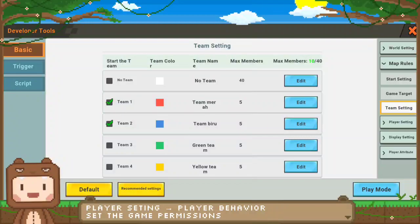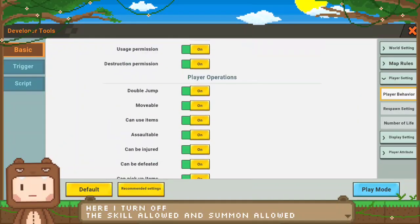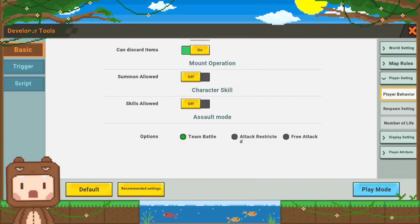Next, set the player behavior. Set the game permissions as you want. Here, I turned off summon allowed and skill allowed. Well, it's time to try it.